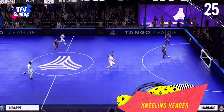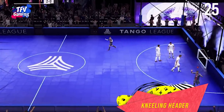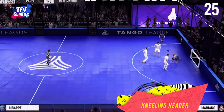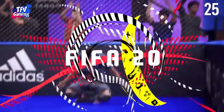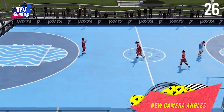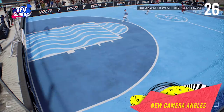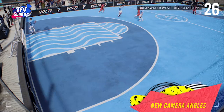The kneeling header. There's a new unique finishing move in the game that allows you to score in style. To perform the kneeling header you need to press L2/R2 or LT/RT and then the right stick forward. There are new camera angles and celebrations in Volta with unique perspectives, including a replay shown in a mobile phone format that looks like an Instagram post — very cool.